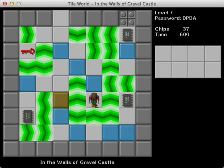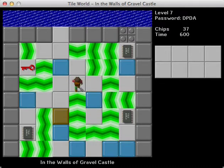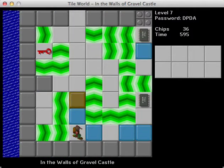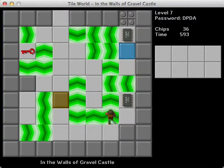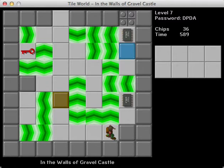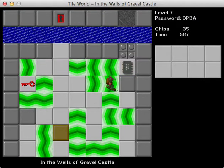Hello everybody, and welcome back to JoshL5. We are at level 7 in the Walls of Gravel Castle. I think there's another level called Gravel Castle from another Josh set — I forgot which one, though. So I hear this is a sequel to that one. I think. Looks like we got kind of a suction maze here. I like this idea of using forest floors to create mazes.